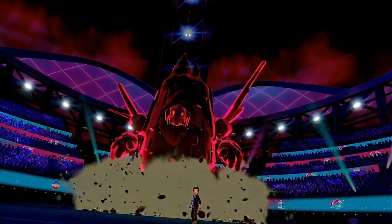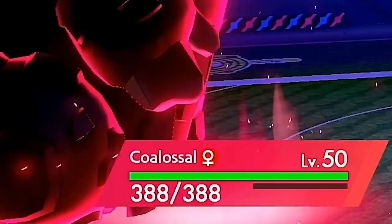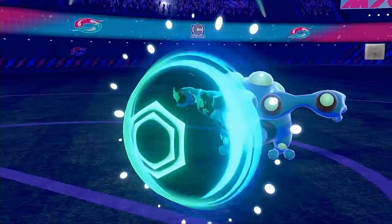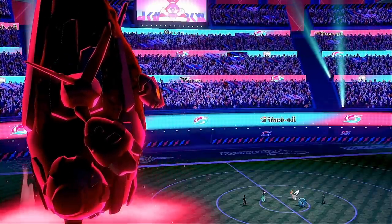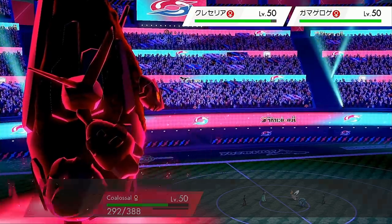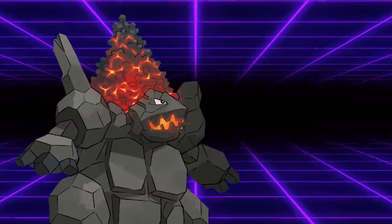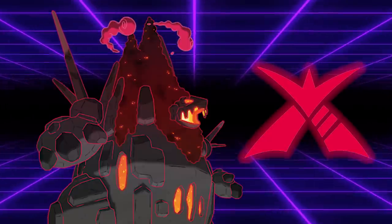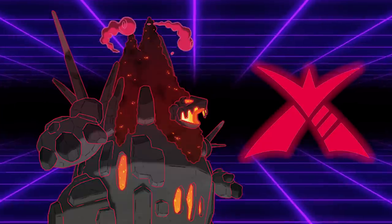But the speed boost is only half the story when it comes to Coalossal. In Generation 8, the Dynamax mechanic was added, which doubles the user's HP and grants it access to powerful versions of its base moveset for 3 turns. Coalossal really relies on this mechanic to be viable, as its bulk can only comfortably tank water hits if it's Dynamaxed. Players are unsure of how well Coalossal will perform in a non-Dynamax format coming up soon, but many are already saying it will drop drastically in usage. A few select Pokemon were granted alternate forms called Dynamax forms, which alter their design slightly and grant them access to a signature max move, with Coalossal arguably having the best of them all.